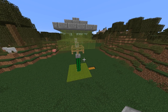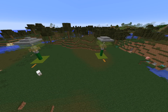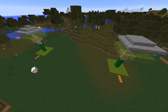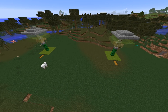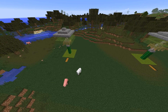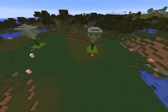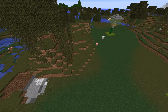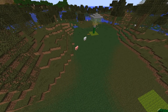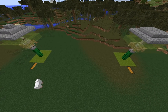Now duplicate that on the other side - two golem pods 30 blocks apart, which I've found is the optimum spacing. If a slime spawns in the middle it's just about right to go either way. Any closer makes no difference, so 30 blocks apart gives the widest possible catching area. You could also extend this into a grid with 30 blocks between all pods.